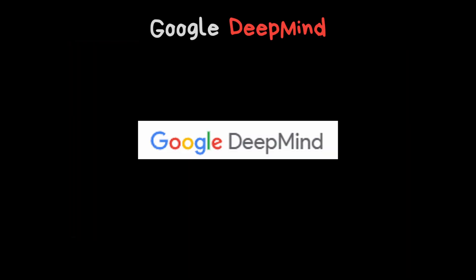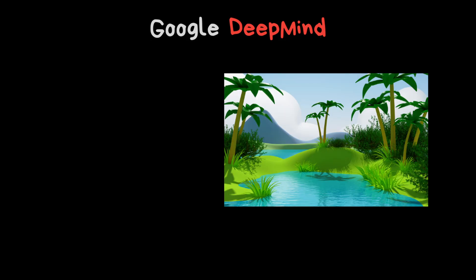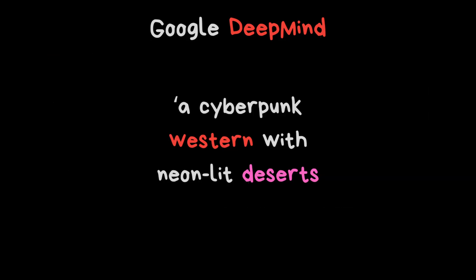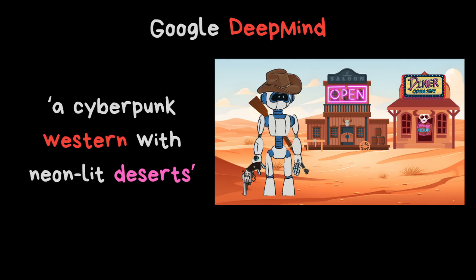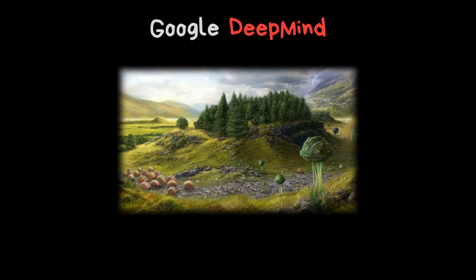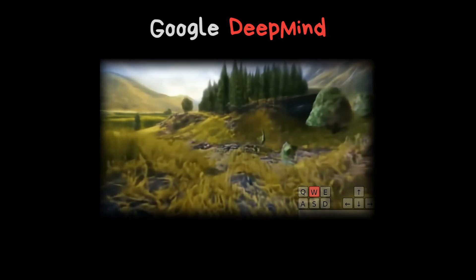Genie 2 is Google DeepMind's new AI tool designed to generate entire 3D worlds from just a text prompt or an image. Imagine typing something as simple as 'a cyberpunk western with neon-lit deserts,' and Genie 2 spits out a fully explorable environment, complete with realistic lighting, physics, and animations. It works in two steps: first, it uses an image — which can even be generated by a text prompt — as a starting point, then it extrapolates that into a full 3D world.